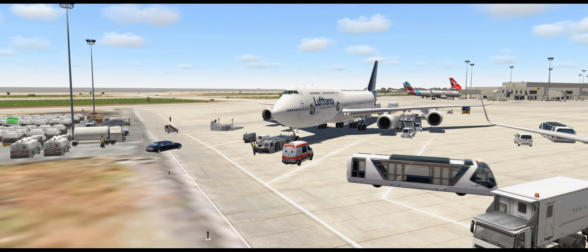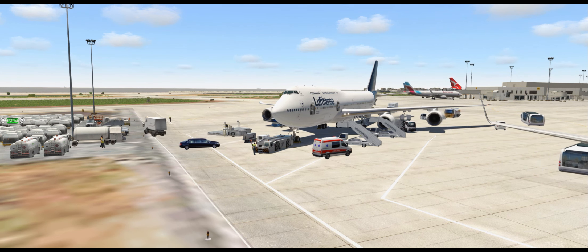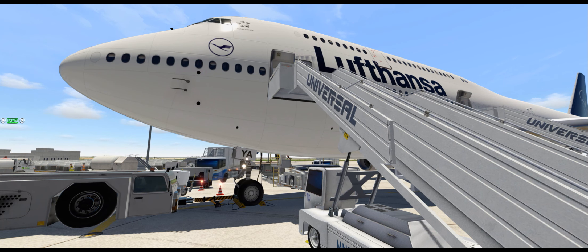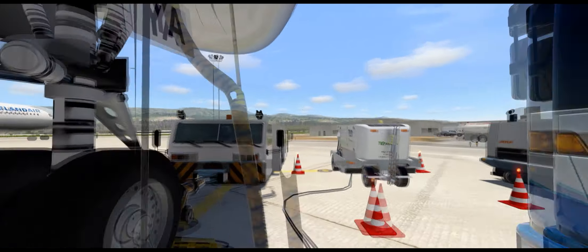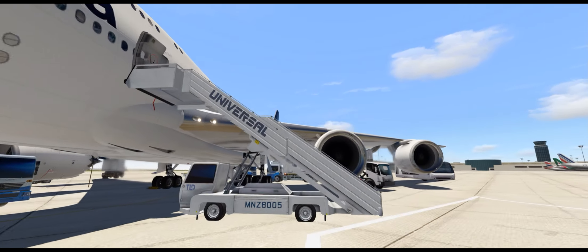Here we are then on the ground at Beirut Airport, which is in Lebanon. For those of you of a certain age, you'll know Beirut very well — it's had a really complicated past and history. It was ruled at one point by the Ottoman Empire, the Turkish Ottoman Empire, and it was ruled by the French for a considerable amount of time. The vast majority of Lebanon speak French and Arabic, and there are even parts that speak English and Arabic, because you've got a Muslim side and a Christian side, so to speak.